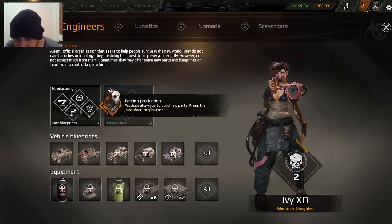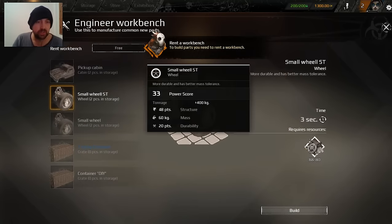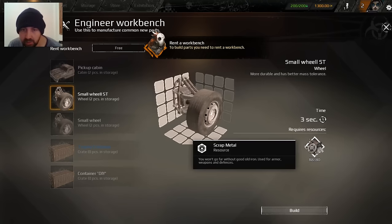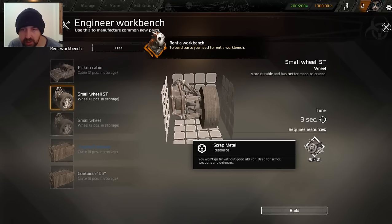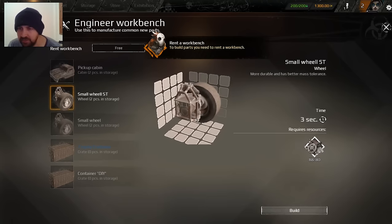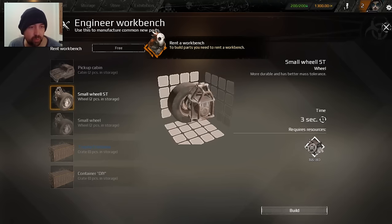So this is the mentor's daughter, whoever that is. Current faction - that's my faction. Manufacturing - small wheel. Wheel, two pieces in storage. To manufacture it, I need... you won't go far without old iron. Use for armor, weapons, and defenses. 80, so I think I've got eight iron. I need 88 more to make a wheel.